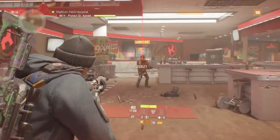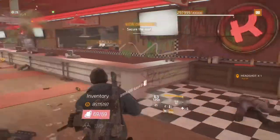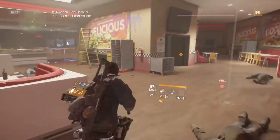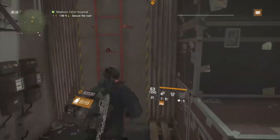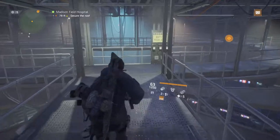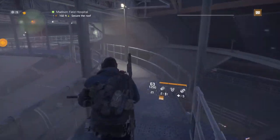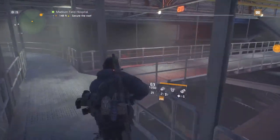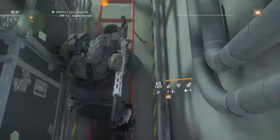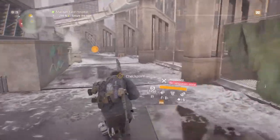First, as per usual, the smart thing is to take it into a simple mission to find out how it performs at a baseline. That way if you go down it's no big deal — you're at no loss, not disadvantaging teammates, not messing up an incursion, not dying in the Dark Zone. This is the perfect way to find out whether something is good or not, at least for a start.